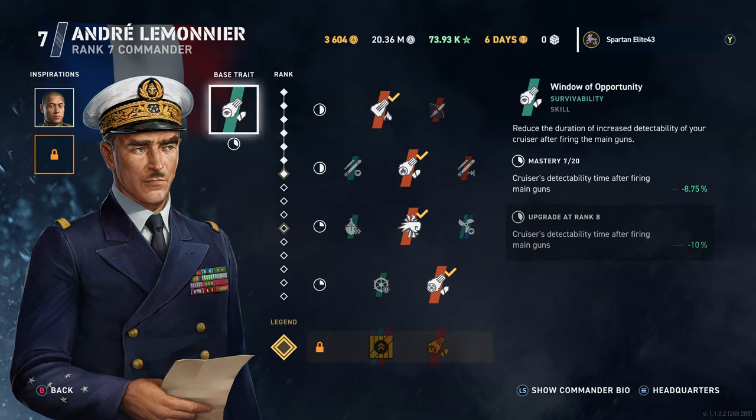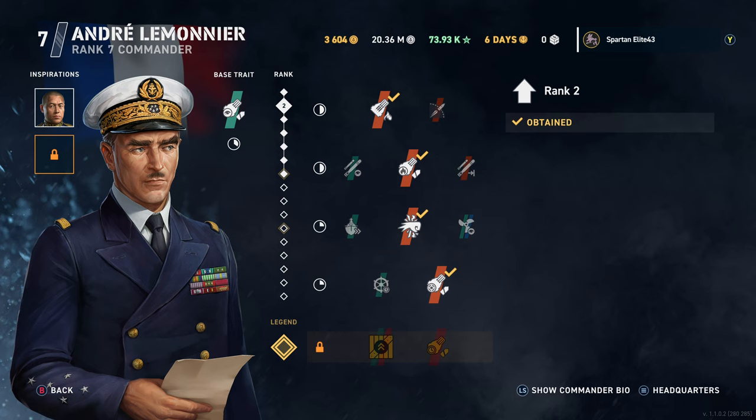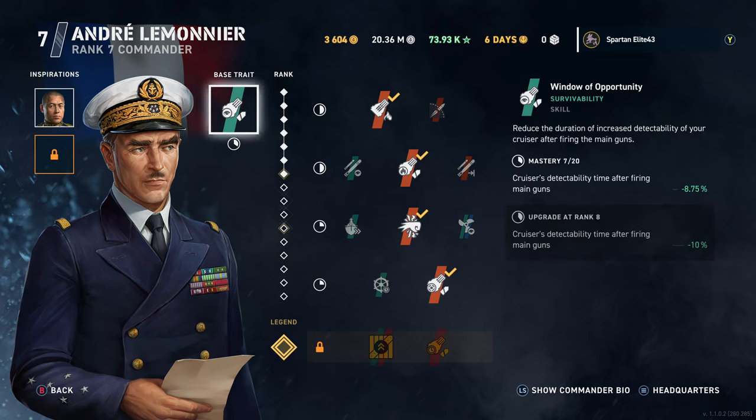Starting off, we've got André Lemonier — I'm assuming. Let me know in the comments below what you think of my pronunciation. His first base trait: his cruiser's detectability time after firing the main guns is significantly reduced. So you fire your guns and you have less time to be detected afterwards, which is a good thing when you're in a citadel-infested cruiser, as the French cruisers seem to be.